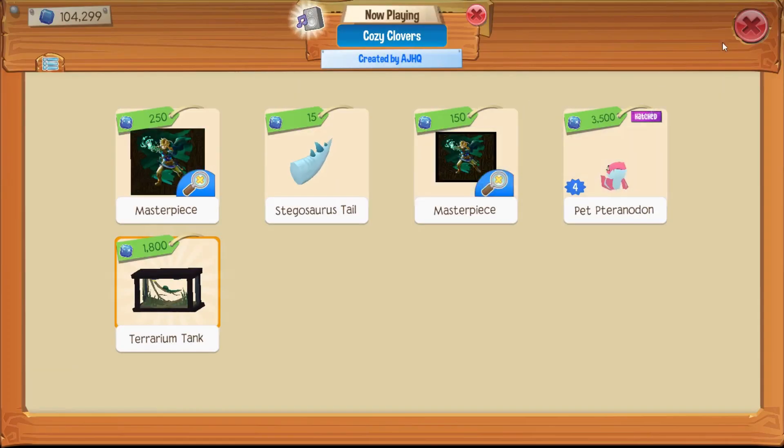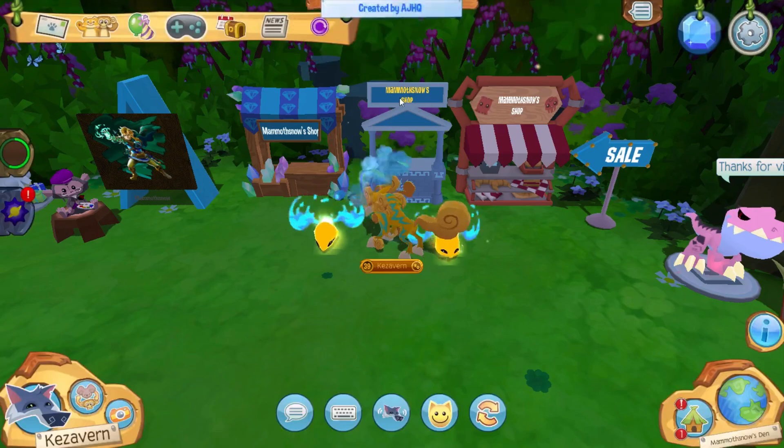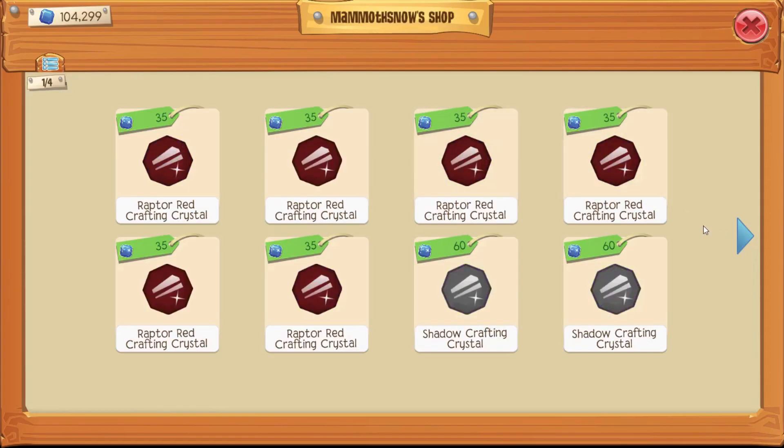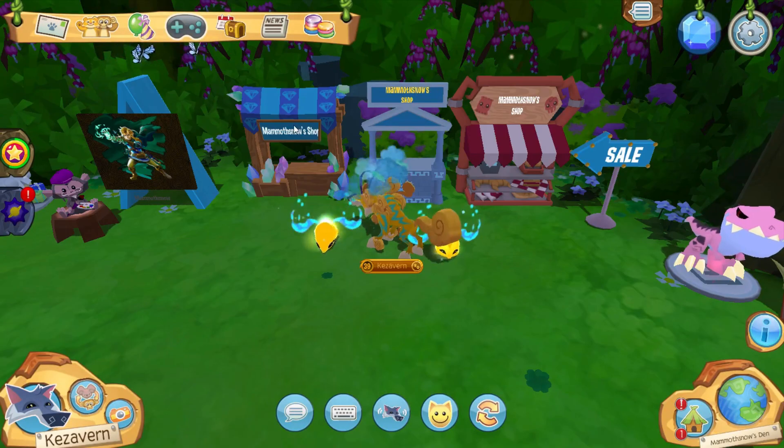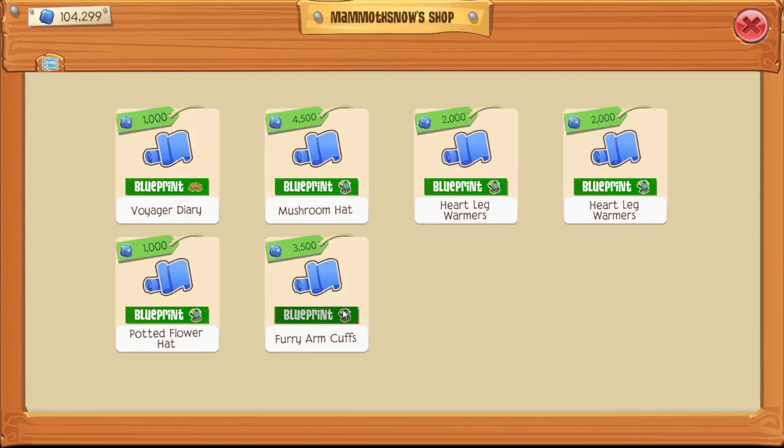Blueprint prices do go all over the place, because it's hard to kind of compare them from player to player. These raptor red crafting crystals are very overpriced in my opinion — I've seen them for five sapphires at a lot of places. The shadow crafting crystals, however, are usually worth quite a bit more. I don't know that they are worth 60 each — I think it's actually closer to 30, but that's not any kind of fixed price. That's just more often what I've seen when making this video.